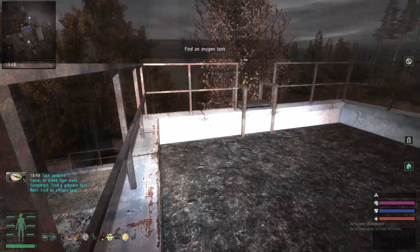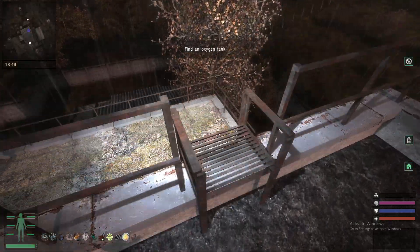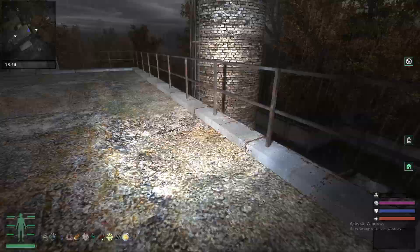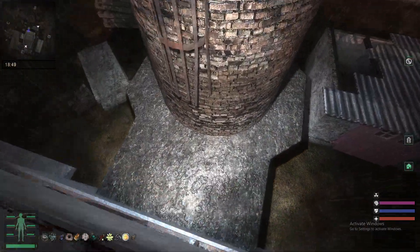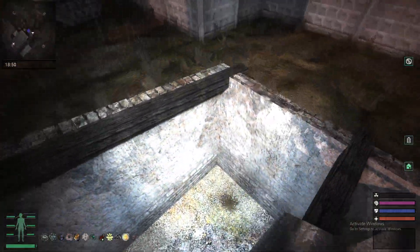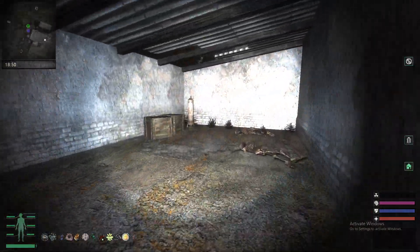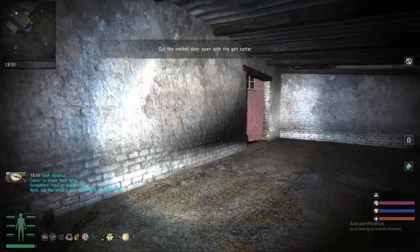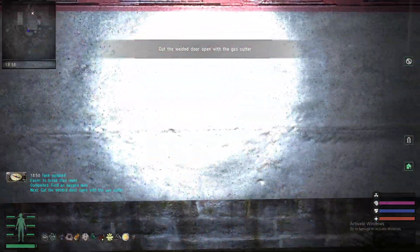The next item is the oxygen tank, which is found in this building right here. You're able to get there by jumping from the roof down. You want to enter the building right here. As you'll see, the gate is blocked, but it will automatically become unblocked when you take this oxygen tank. It'll open right up.